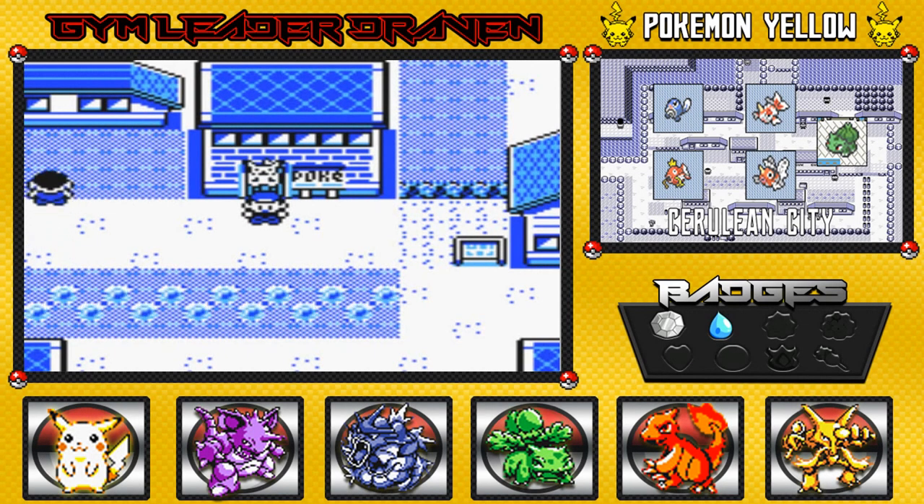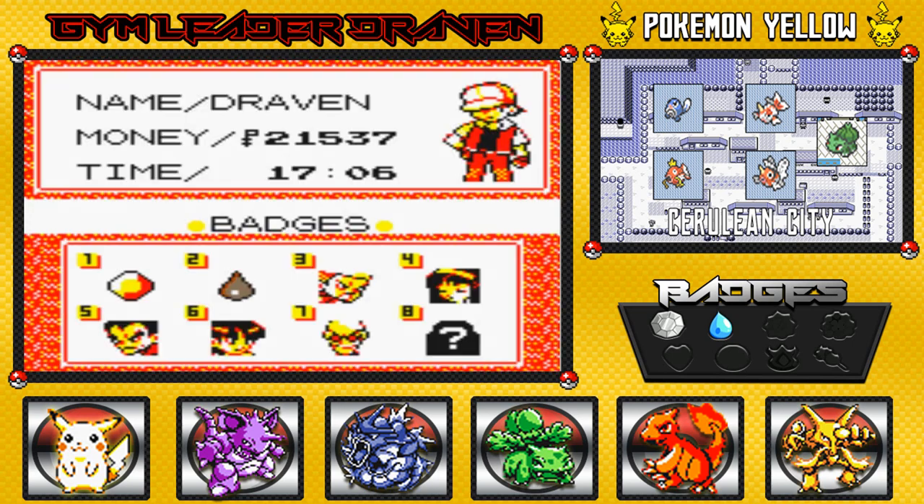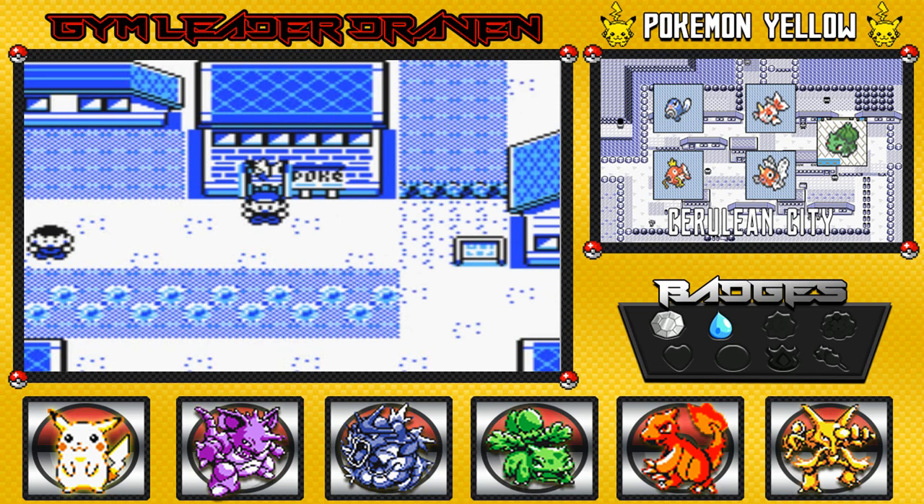What's up guys, it's me your host Draven, welcome to another episode of our Pokemon Yellow Walkthrough here on the Gym Leader Draven channel. You did see it in the preview — we defeated Misty for our second badge. Let's go ahead and prove it. Look at that, feels a little heavier now because it's a new badge right there.